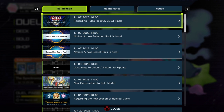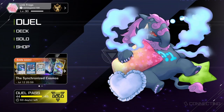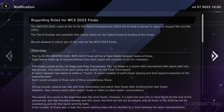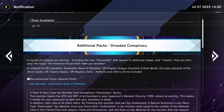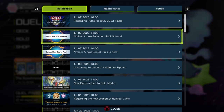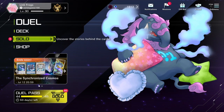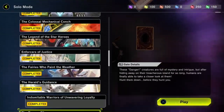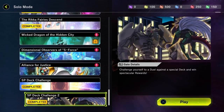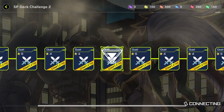For the news, looks like I think I went over the WCS 2023 finals. Yeah, looks like there's actually no news — I wasn't sure. Of course I have missions, I'll get to those later. The last deck I went over was Crystal Beasts with Elemental Heroes as my deck, and I forget what my opponent's deck was.